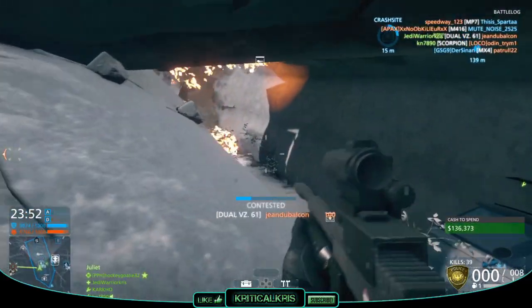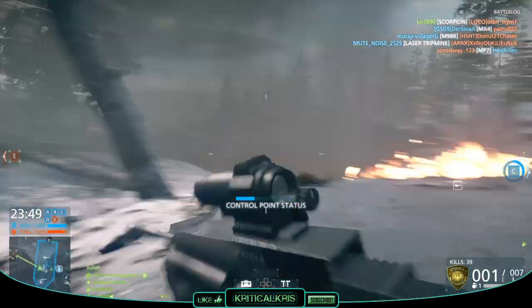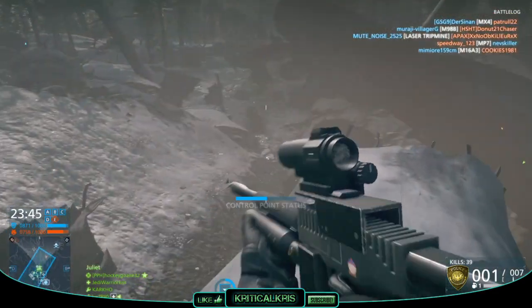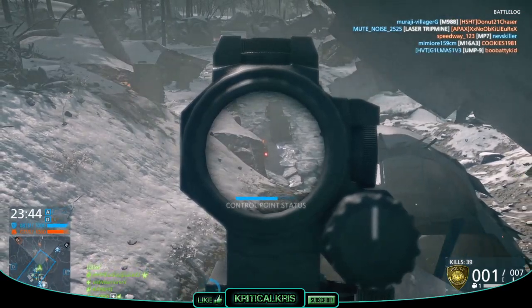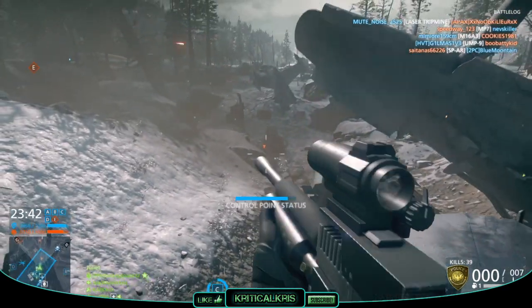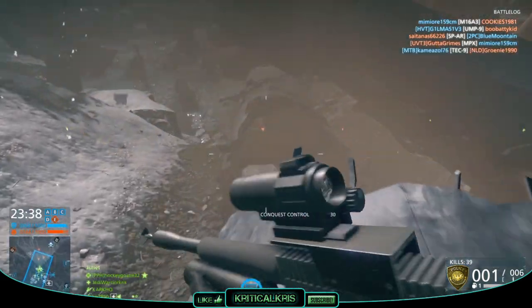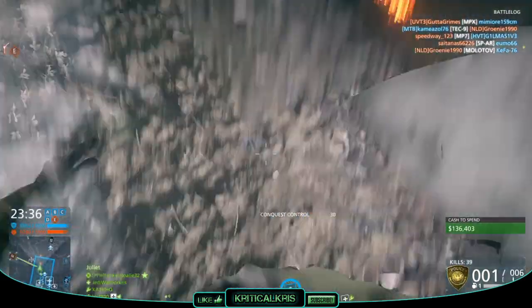In Battlefield Hardline, the A8S plays out as a bit of a wildcard weapon. It's available for all kits and all factions, making it an easy gun to slot into a loadout of your choice. Though it costs a rather high price of $85,000, making it a fairly expensive one to go for, especially for a weapon that mechanically functions quite differently to your average gun.